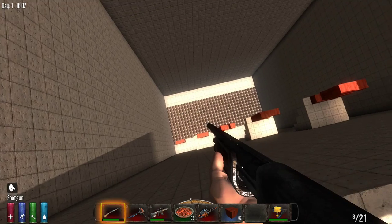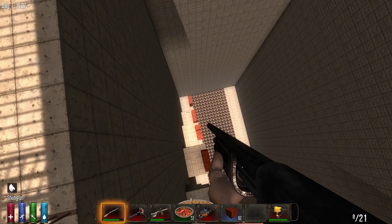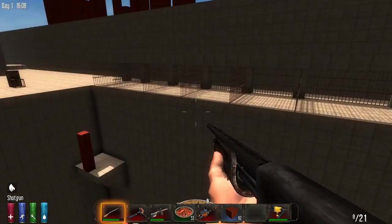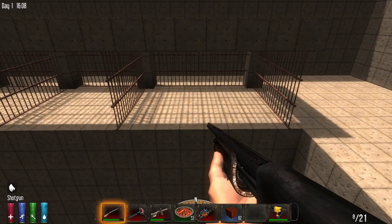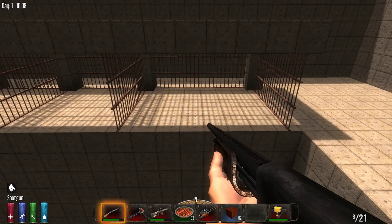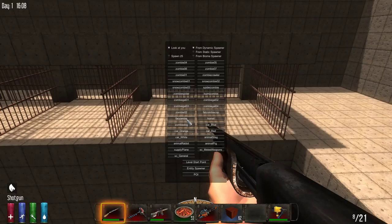Can any zombie survive a 120-block plummet? First thing we're going to do is show how the cop zombies are able to survive a fall — let's make sure debug mode is on. We'll also test out our new spike deployment system.